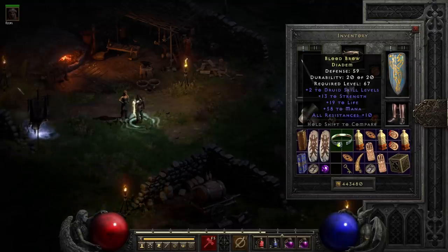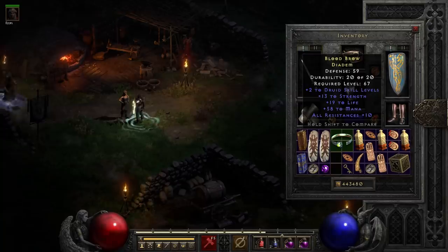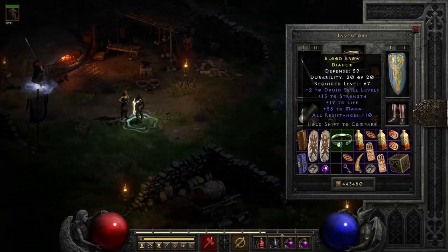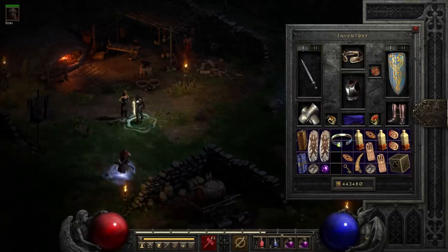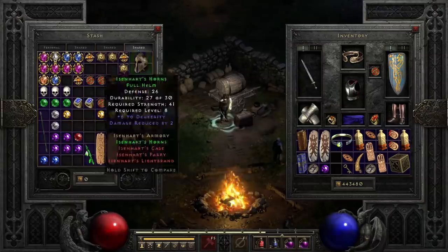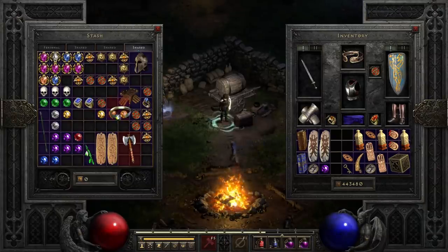That's a really solid helmet, and you could roll this with a level 8 character. Diadems are by far the best item to imbue, unless you're fishing for a specific item. Most of the time, when you imbue something else, it just ends up being garbage. But when you imbue diadems, you're almost always going to get something that is on par with this here.